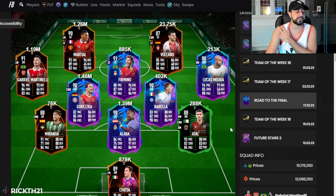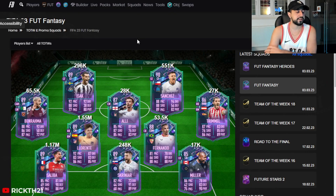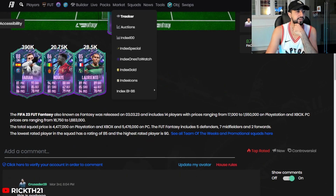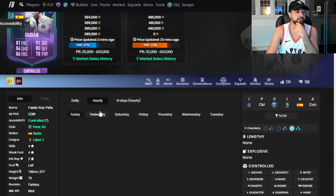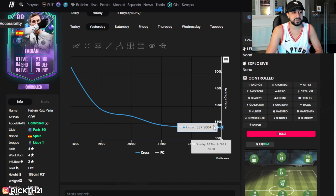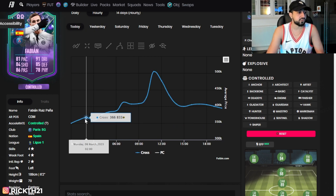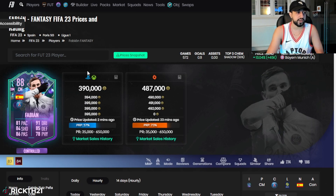I would sell all these Road to the Finals — I wouldn't risk holding them into Thursday. The risk isn't worth the reward and you can always buy them back after the game with us on Twitch — which is exactly what we'll be doing. Looking at the promo cards: a couple of crazy things happened overnight. The main one being Mr Fabian — he got too low for mini-release way too quickly. He bottomed out at 344, was actually 315 briefly, then shot up to 500k and has come back down to 400k where he's trading now.